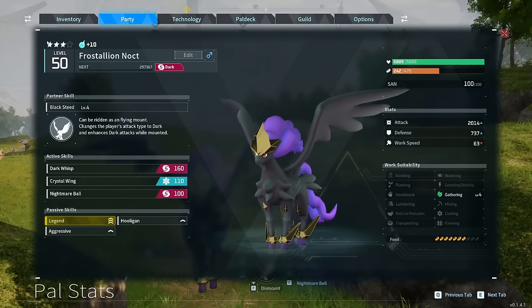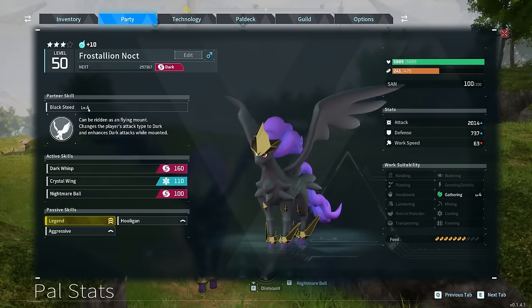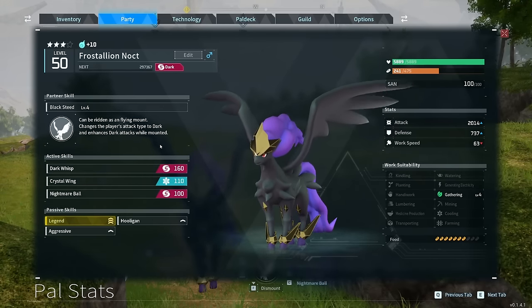What you just saw was that skill on a 3-star. If it was 4-star, it would do a lot more damage, because Black Steed increases Dark Damage a ton going from level 4 to 5, and the stats would be higher.